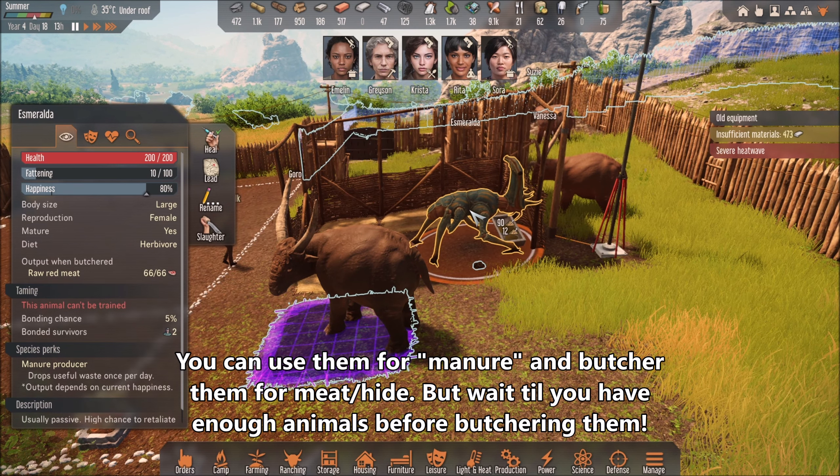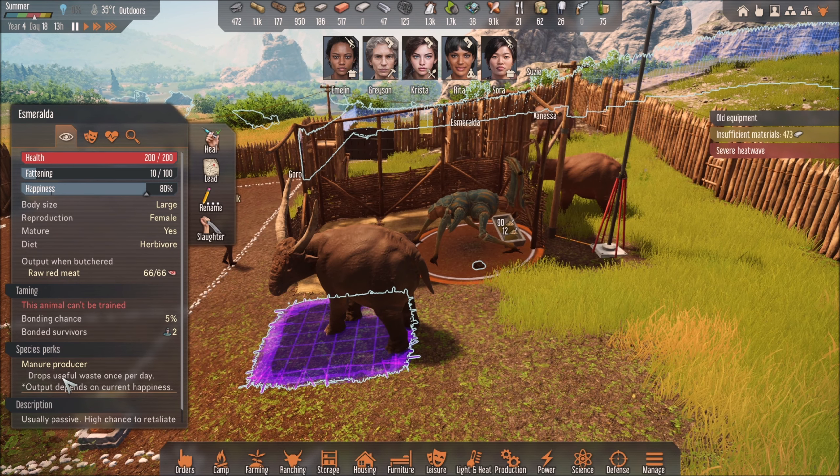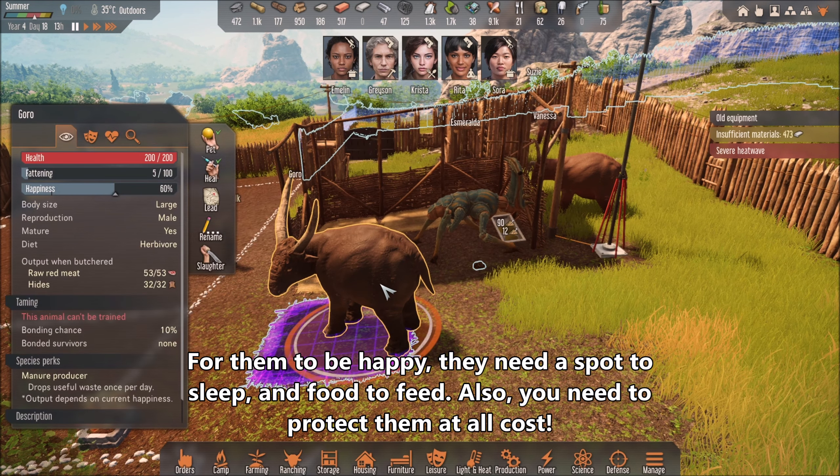I also tamed this guy over here — I believe it's a draca, and it's a female. I haven't found a male yet, so I'm not sure if they need a male to reproduce. They also drop useful waste once a day. Output depends on current happiness, so the more happy they are, the more they will produce.